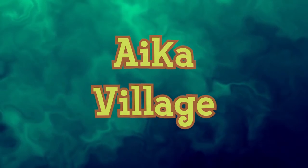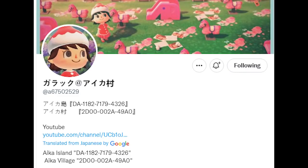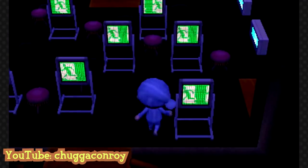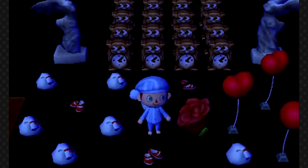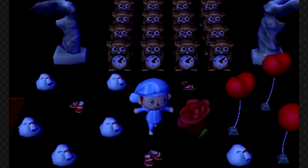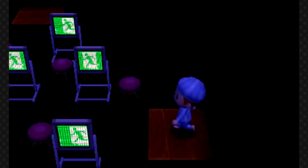Aika Village is a dream town in Animal Crossing New Leaf created as a creepypasta-styled story told through four player houses, each being a different chapter of the story. To summarize: a doll kills the main character and then the family. The layout of the houses keeps the tension high and unsettling. There are other theories that get a bit over the top, so there's a content warning before you look into them, as they can be a bit triggering.